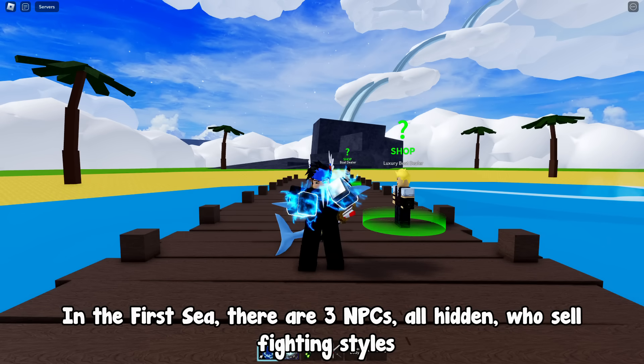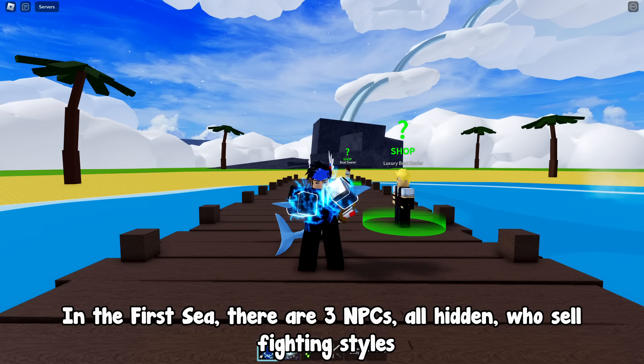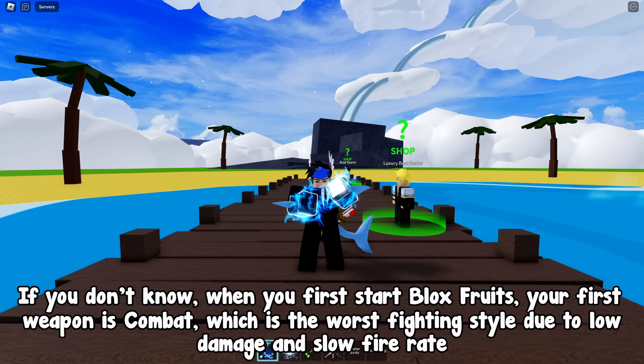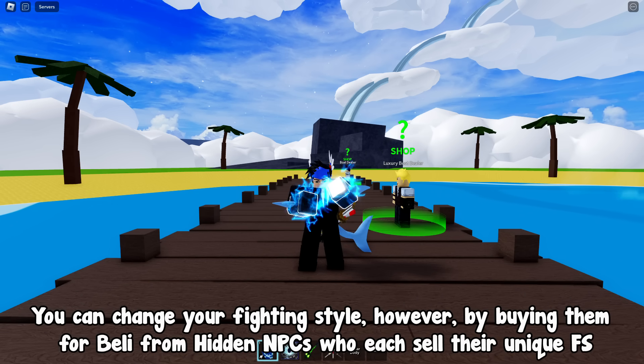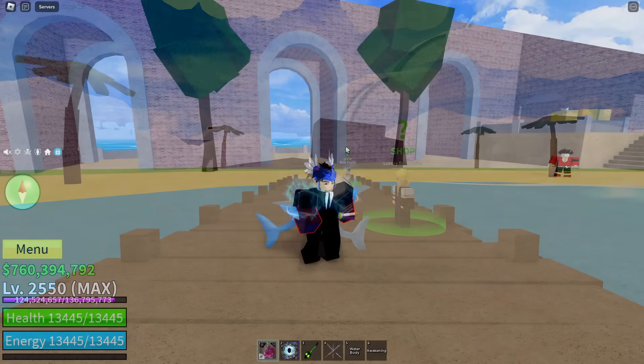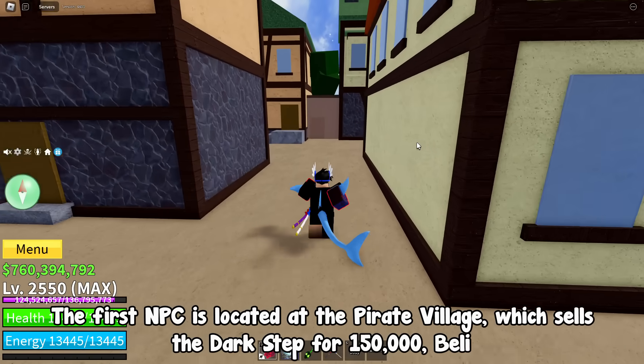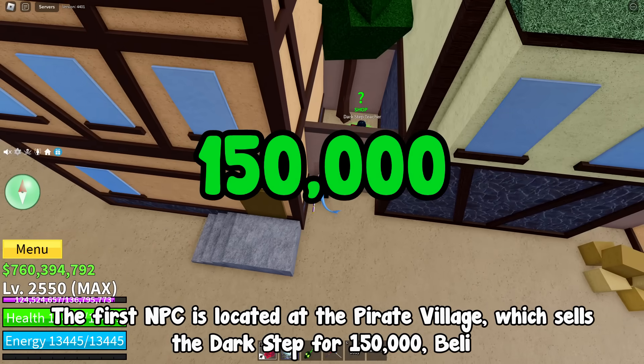In the first sea, there are three NPCs — all hidden — who sell fighting styles. If you don't know, when you first start Blox Fruits, your first weapon is combat, which is the worst fighting style due to low damage and slow fire rate. You can change your fighting style by buying them for belly from hidden NPCs who each sell their unique fighting style. The first NPC is located at the pirate village, which sells Dark Step for 150,000 belly.